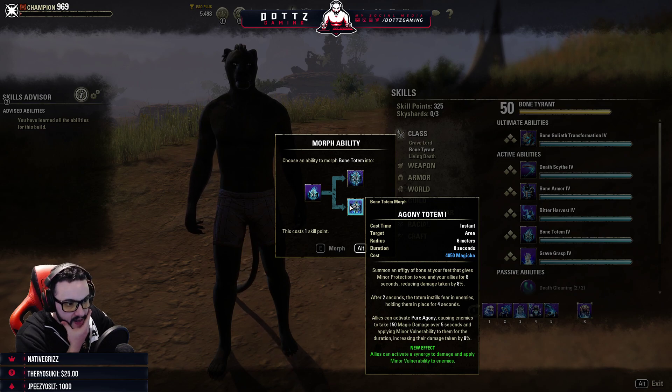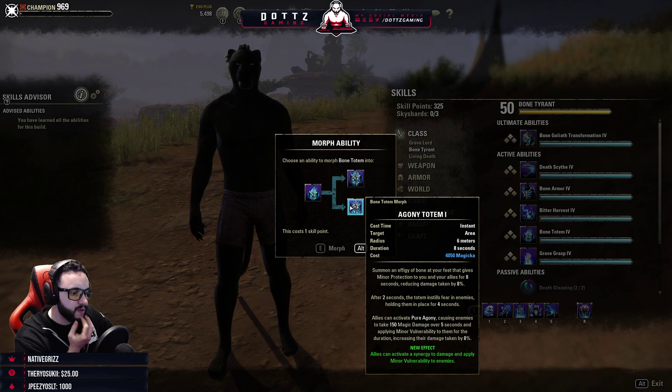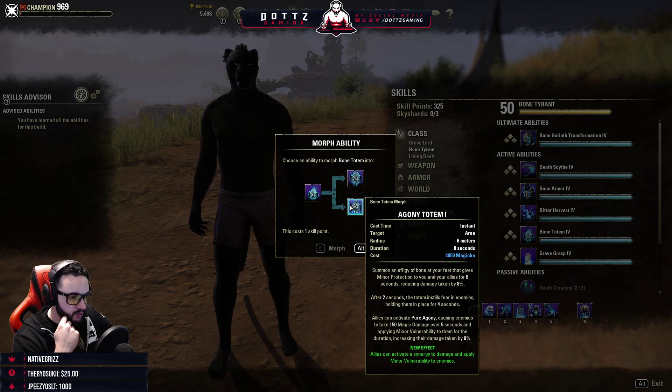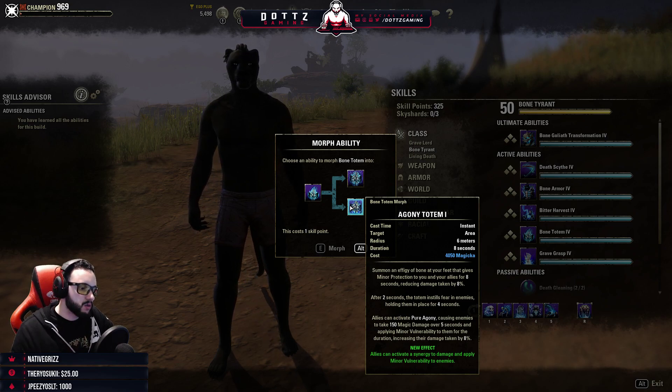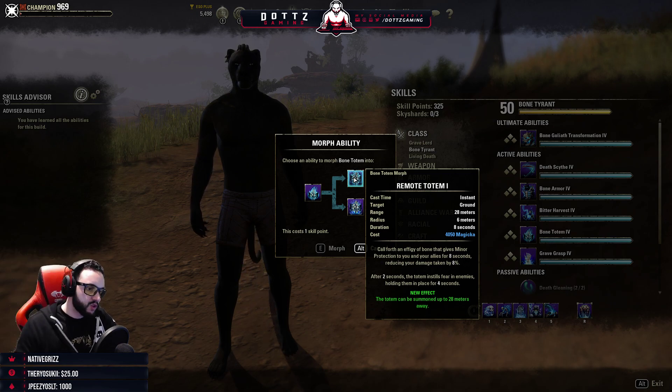Bone Totem: summon an effigy of bone at your feet that gives Minor Protection. After two seconds the totem stuns enemies, holding them in place for four seconds. Allies can activate Pure Agony causing enemies to take 150 magic damage over five seconds and apply Minor Vulnerability, increasing damage taken by 8%. Remote Totem allows you to throw the totem 28 meters.